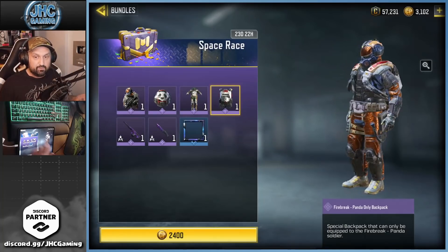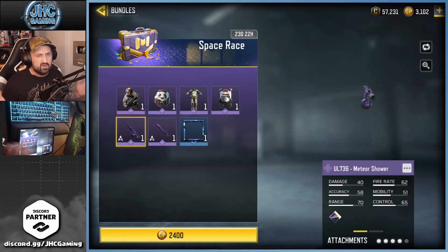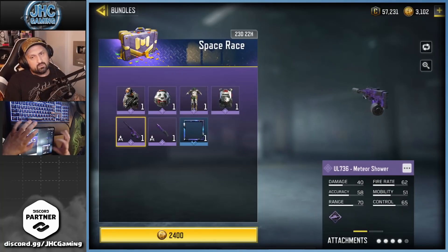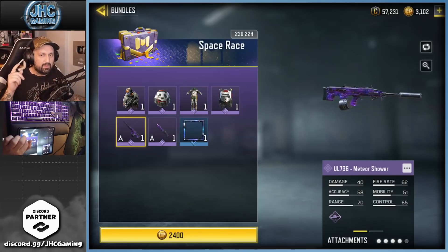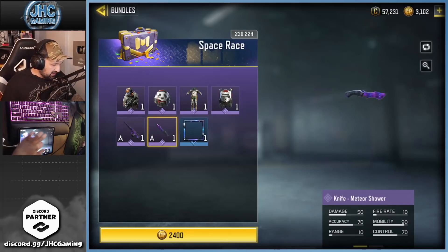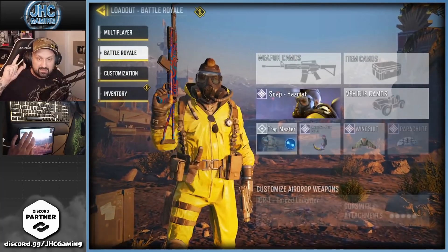We're gonna go for some gameplay. There's a UL 736 Meteor Shower in the bundle — honestly nobody uses the UL 736 anymore, it's never been that great, though I remember one season a couple seasons ago some guys were using it. There's also a knife here — if you collect knives it's not bad, but it's not why you're here. You're here for the soldier and the suit, so let's go to the loadout.